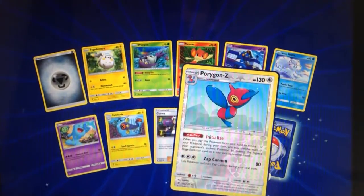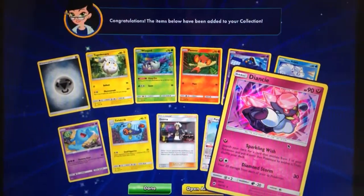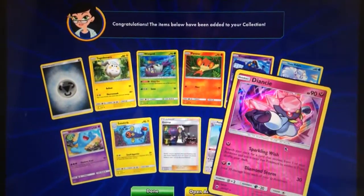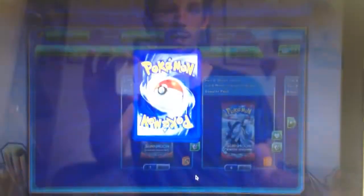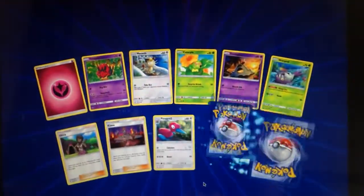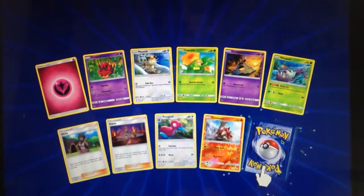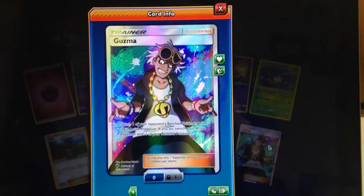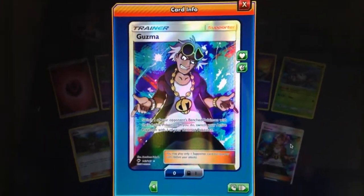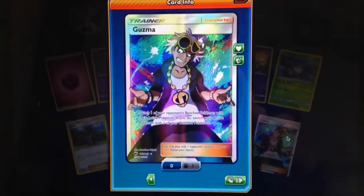I hope for a Charizard, that would certainly win for example. But we do have a Rare Reverse Holo Porygon-Z and a holo Diancie to start off with - so a good start from Burning Shadows. And it looks like we have another Rare Reverse Holo here in the Turtonator. And a Guzma! Full Art Trainer. Wow, these pulls have been amazing - absolutely amazing.